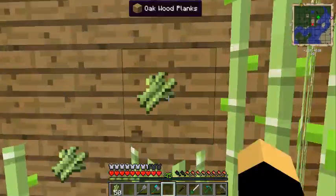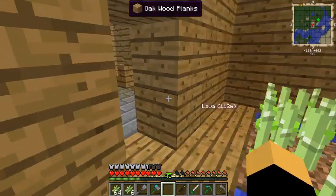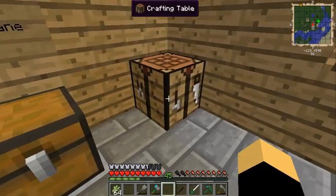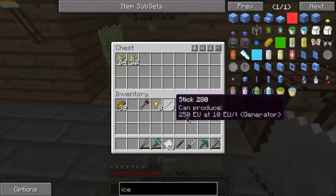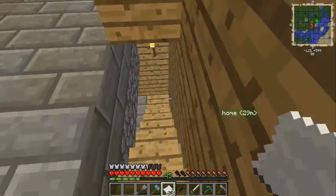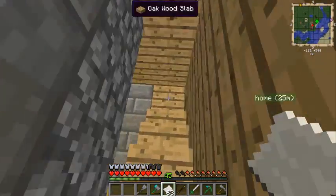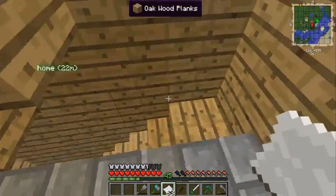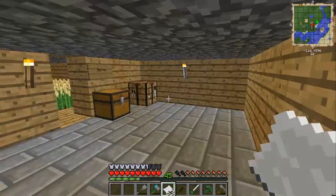Let's continue harvesting this. I think we only need a stack, so let's turn it into paper - just short of a stack of paper. Unfortunately, since forever now you need leather for books as well. It makes sense, and makes it even harder, especially in Feed the Beast versus other modpacks where you can just cook zombie flesh to get leather.